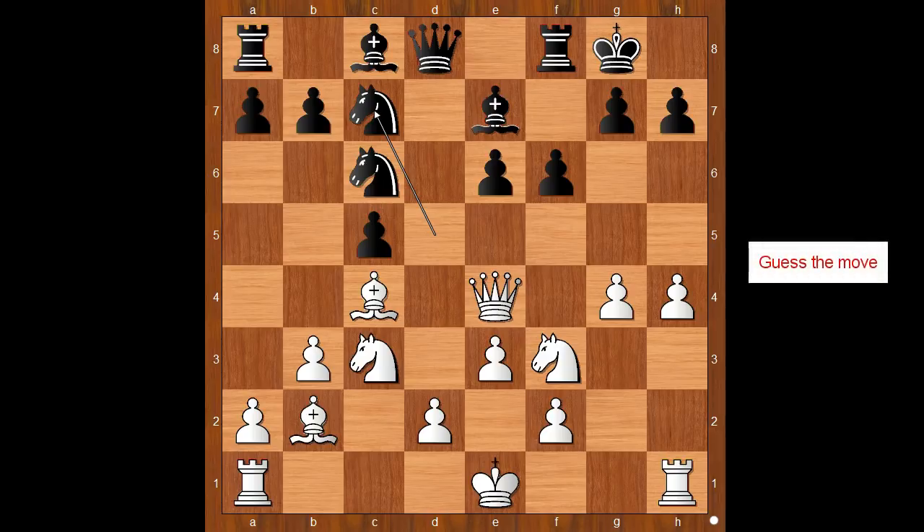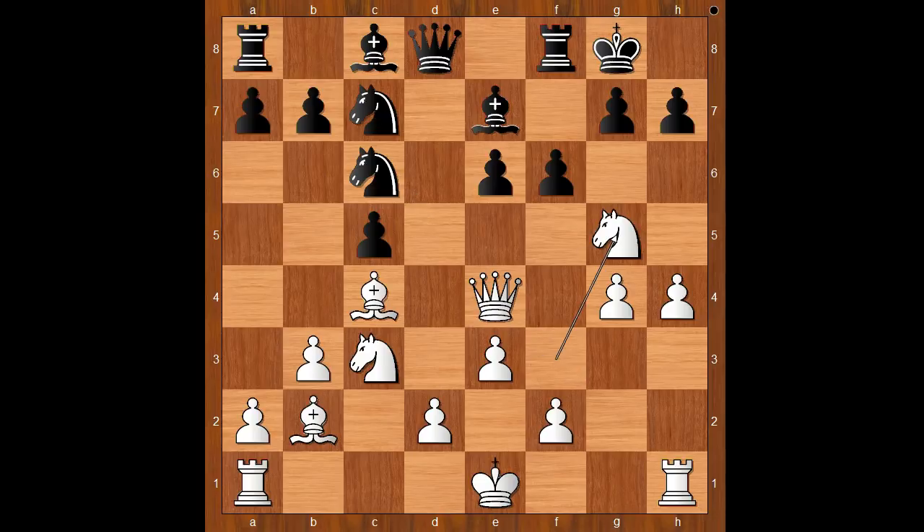Knight to c7 — white to move and there was already a big surprise. What would you do in this position if you had the white pieces? Rinat Džumabaev played this amazing move: knight to g5, threatening queen takes on h7 — checkmate. Of course, he is sacrificing the knight for the attack. f takes on g5, h takes on g5, again threatening queen takes on h7 checkmate. g6 — problem solved. What did white get for the sacrificed piece? He got a pawn and an attack.